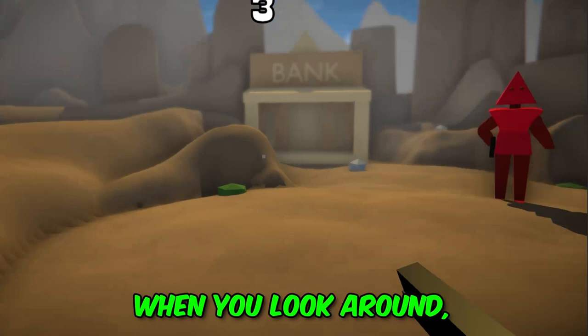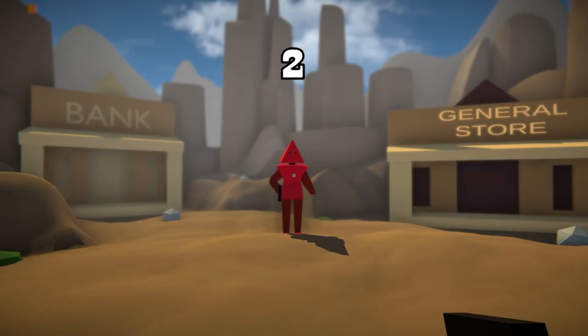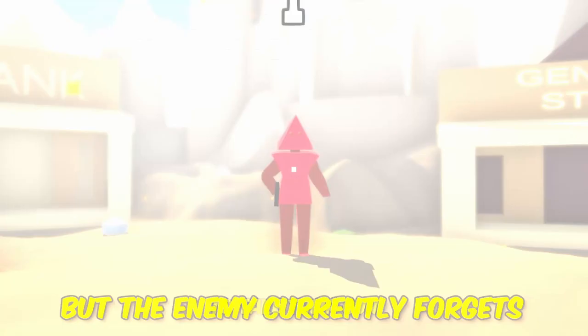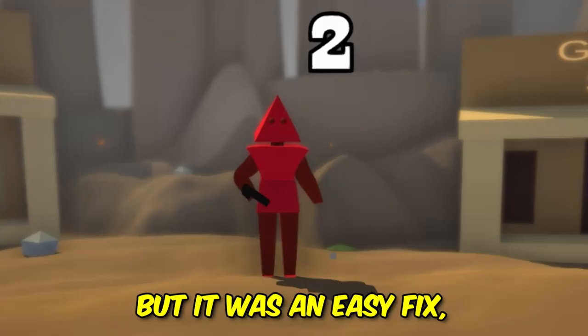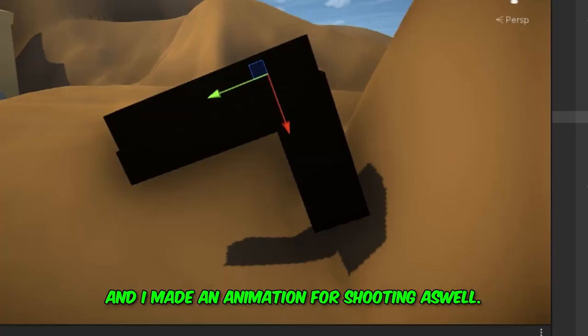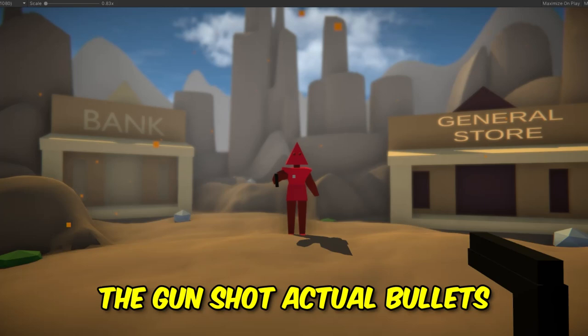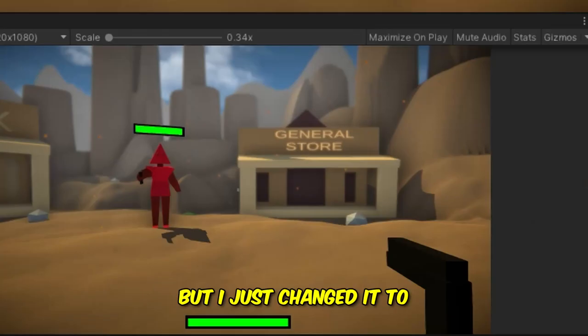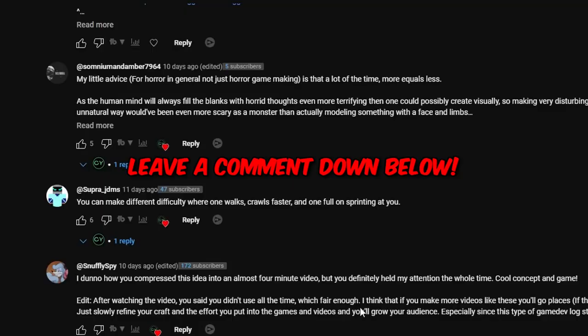Then I added some functionality so that at the end of a countdown, the player raises their gun and starts shooting at the enemy. The enemy was forgetting to take their gun when raising their arm, but it was an easy fix. Then I added the ability to shoot your gun and made an animation for shooting as well. Originally the gun shot actual bullets, but I changed it to fire a raycast because the bullets weren't going to the center of the screen. If you know how to fix that, leave a comment down below.